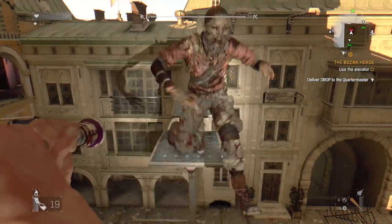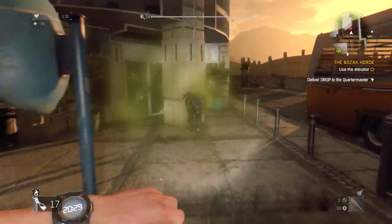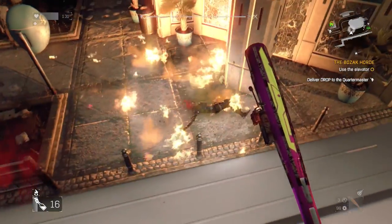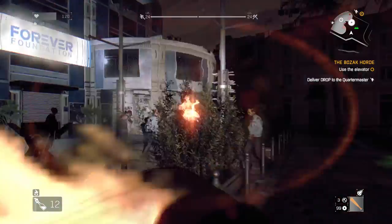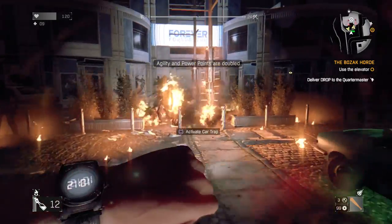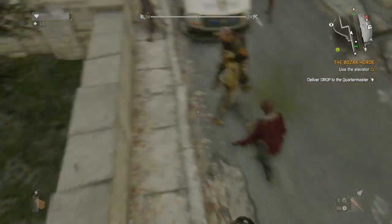One thing I picked up on is that toxic grenades work extremely well in combination with fire. I would throw a toxic grenade and then a molotov, which ignites the zombies and sends them into a panicking frenzy where they die much quicker compared to using a molotov by itself. I'm pretty sure — and this was also the case in Dead Island — that the toxic effect does help boost the damage enemies take from fire.